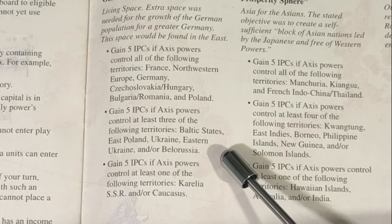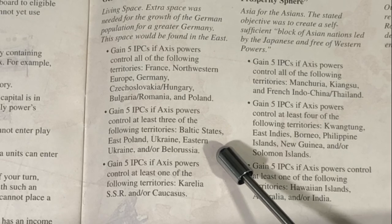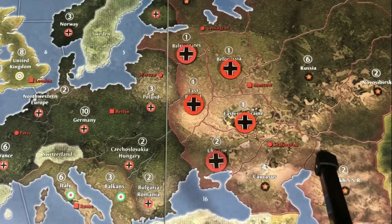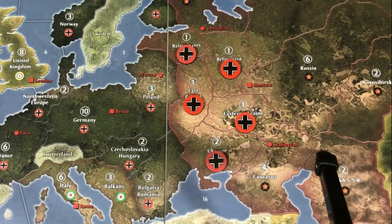The next is Germany will gain 5 IPCs if Axis powers control at least three of the following: Baltic States, East Poland, Ukraine, Eastern Ukraine, or Belarusia. There are five territories and Germany only needs three to get this 5 IPC boost. All Germany needs is control over three of these five at the end of their turn. Even on the first turn, you're going for Operation Barbarossa — you're going to knock out the Baltic States, East Poland, and the Ukraine, and you will knock them out. If you're a savvy player, that should be no issue whatsoever.